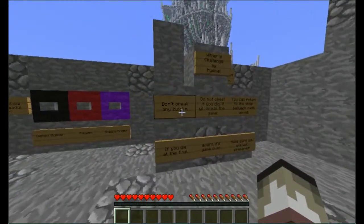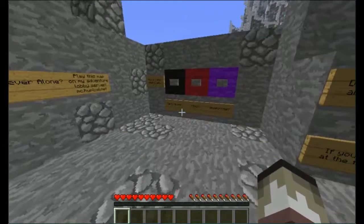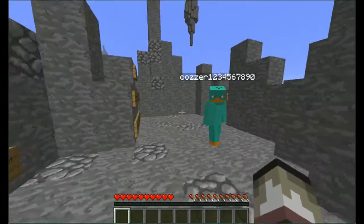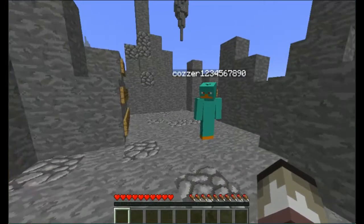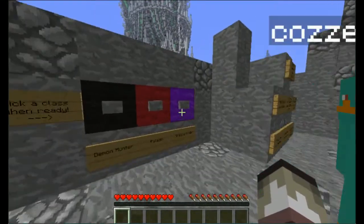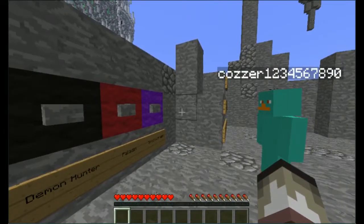So these are the rules. I think we're in game mode two so we shouldn't be able to break any blocks. No we can't. We've already read them. Alright. Pick your class. I don't know what I'm going to be. So we can be these people? Yeah. Each class has different armour and stuff.